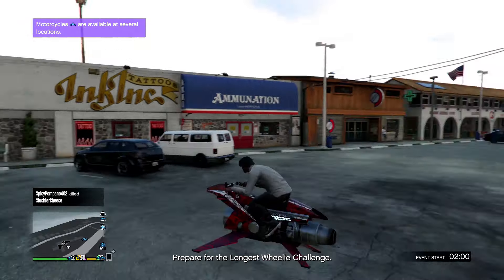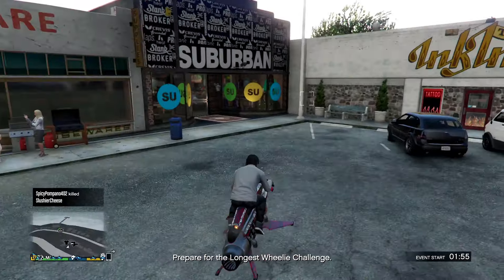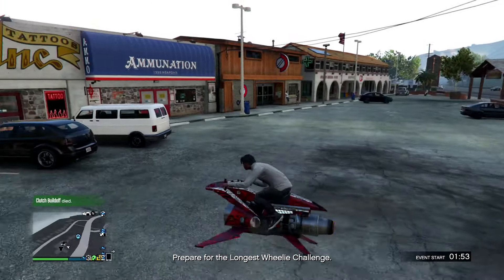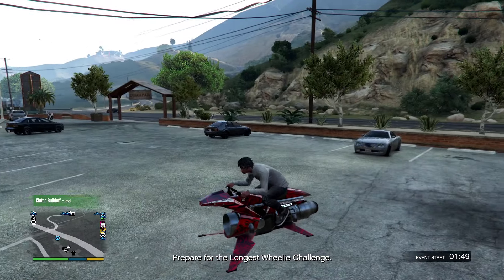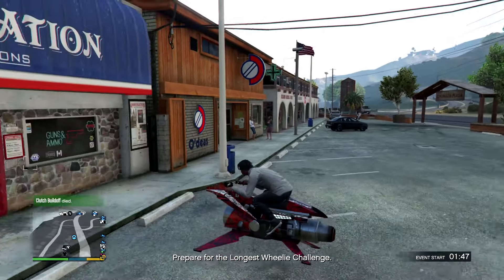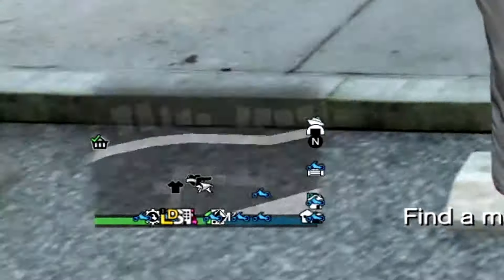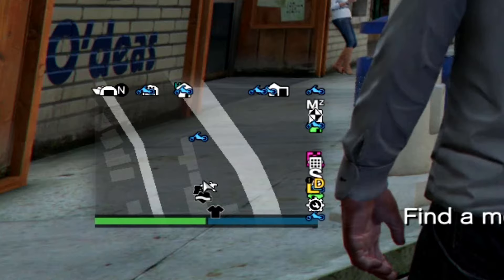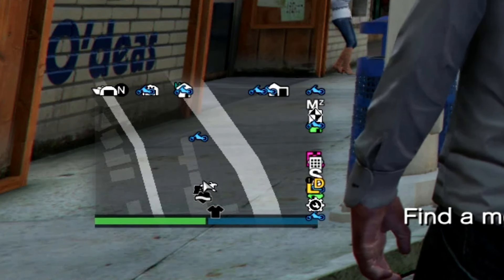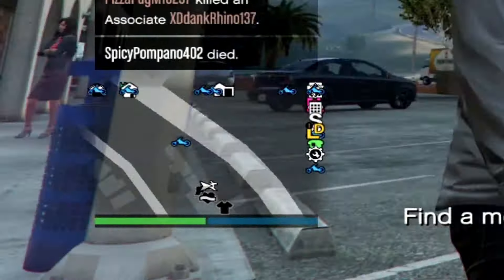So if you guys don't know about armor, armor is something that you can buy from the gun shop, the Ammunition, and you can go right ahead and buy armor from there so you have more HP when you're doing missions, fighting in PvP, and all that fun stuff. So you see I have two bars here under my mini-map, the green bar which is currently full in the bottom left hand corner, and then the blue bar beside it. The blue bar is currently empty — it's not highlighted because I don't have any armor equipped.